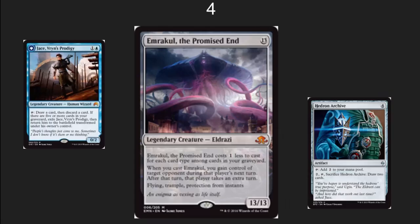The number four spot here, I've got the new Emrakul. This is a wonderful one-of win condition in a control deck. It works really well with the new Jace. Things like Hedron Archive can allow you to ramp up to it pretty quickly, especially when you're discarding cards and drawing cards. This is a card that if you're playing a control deck, you're really going to want one as a win condition in it.